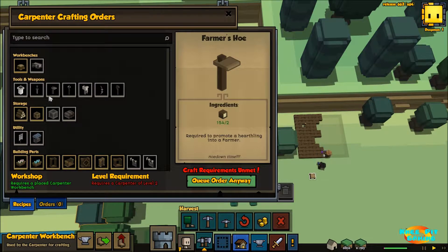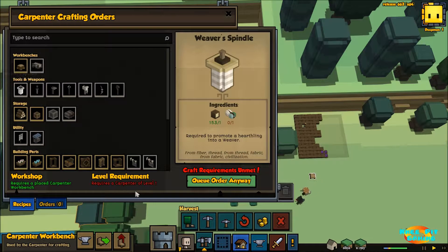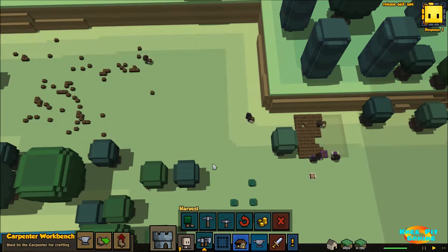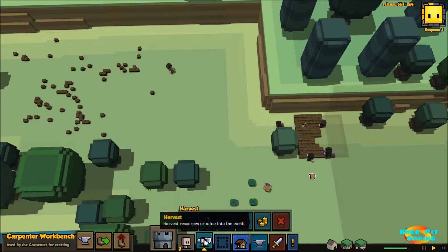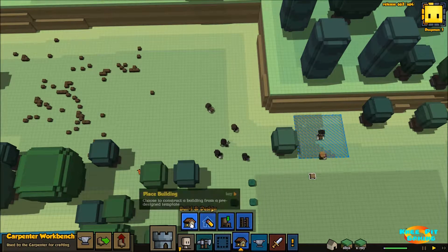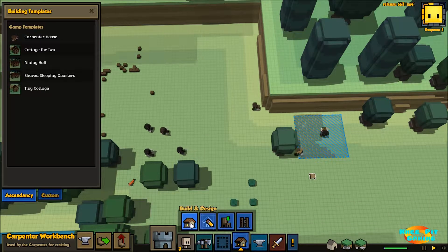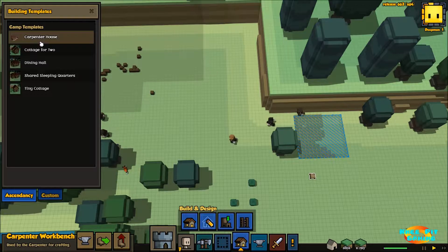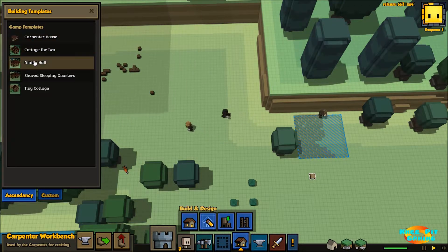We want them to go ahead and clear this area out. For now I'm going to give them a zone to place all of this material, and I'm just going to mark that right over here. For this particular area I can choose what I want to be stored here as well as what I don't. For now we're going to allow everything to be stored here.